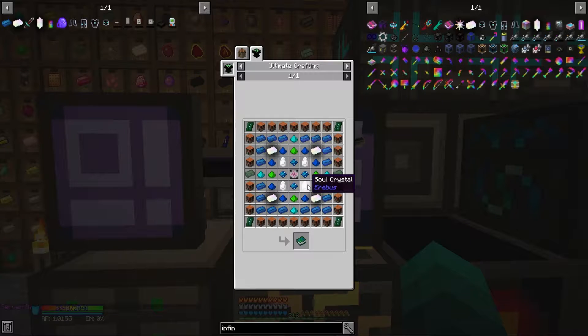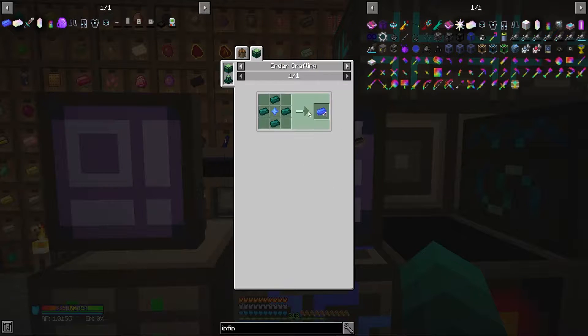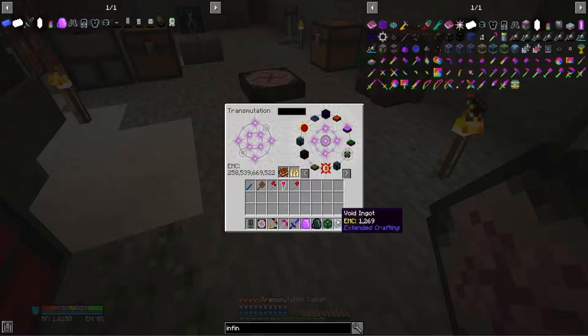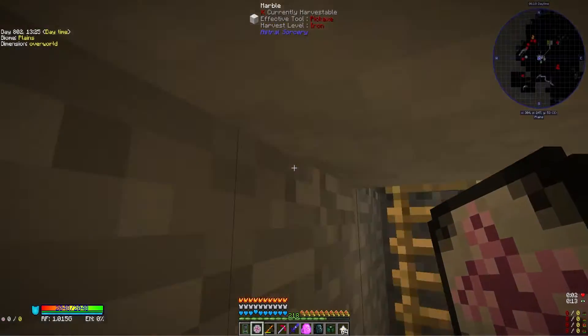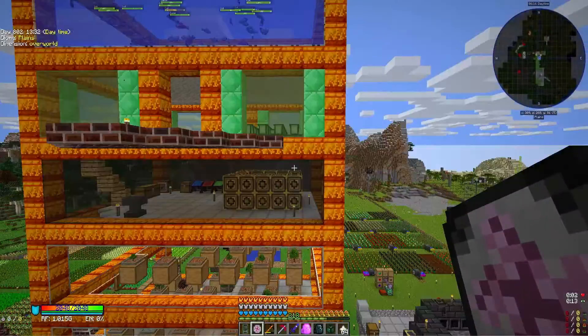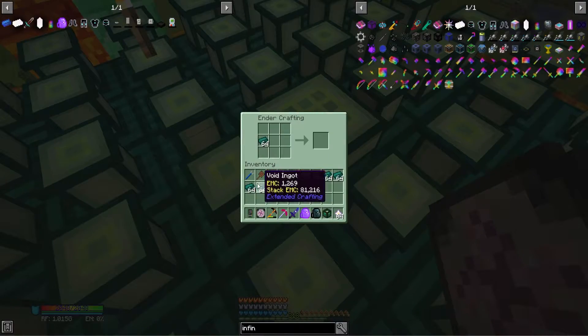We have to temporarily scrap the Tome of Knowledge because we need four of these, and unfortunately there's no other way to get them besides finding four different pyramids and fighting for them — it's so tedious. In the meantime we can work on other stuff, which has EMC value, so that part's a breeze. I didn't realize it needed infinity ingots.